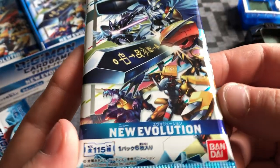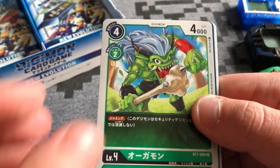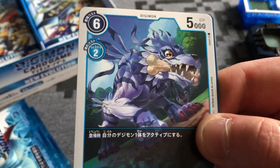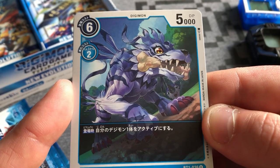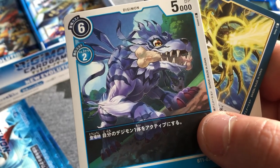I haven't actually spoken about the pack artwork yet - metal garurumon, wargreymon, hercules kabuterimon, omnimon, magna angemon. Three, two, one, reveal - kokumon! Ogermon option card - that is a sick artwork. Metal tyrannomon, so good! Elecmon again. Gururumon - he's got a bone in his mouth, he's a good boy playing fetch. Hercules kabuterimon - absolute hero! Another sick pack. Why's gururumon got a bone - that's just so cute. Top marks for originality.